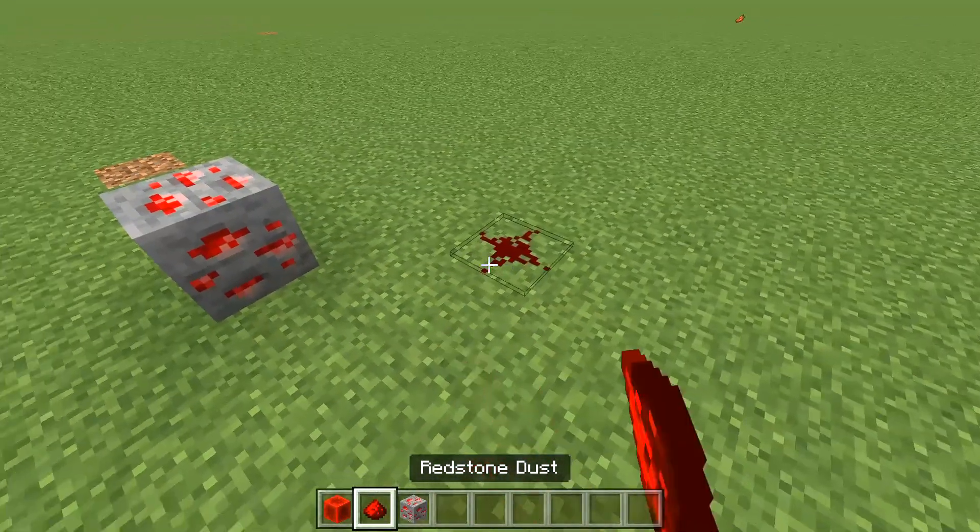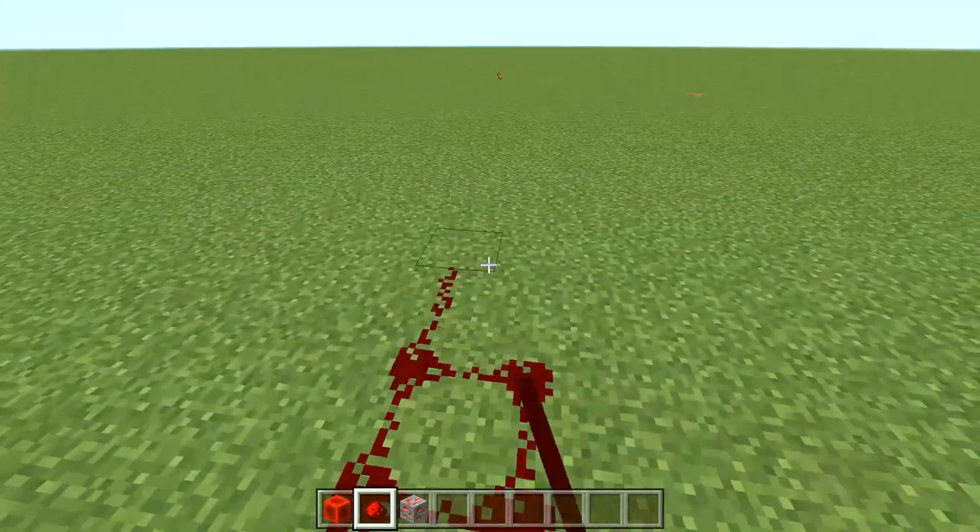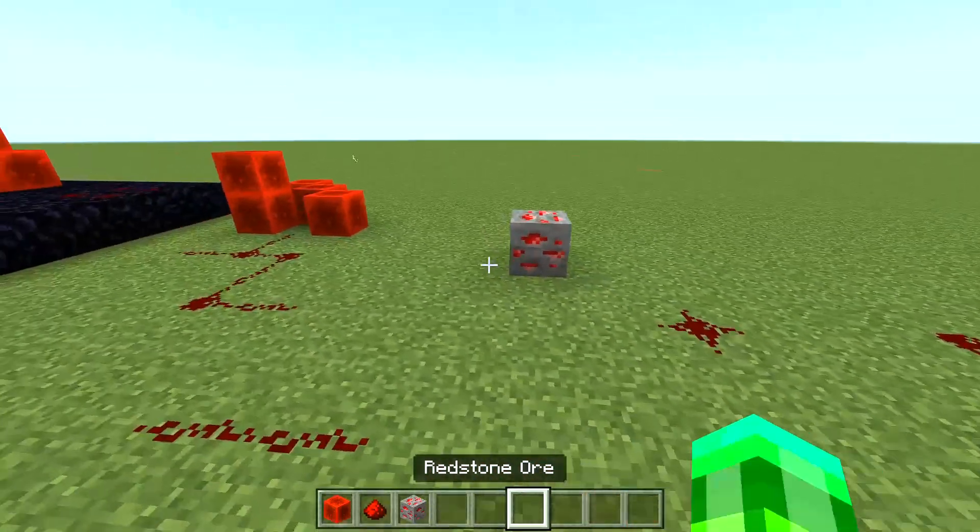Mine the redstone ore, you get redstone dust. Nine of these equals one redstone block.